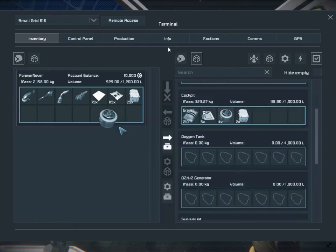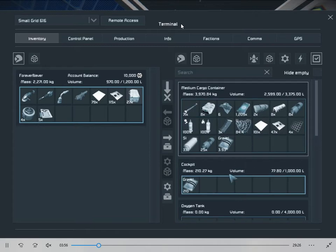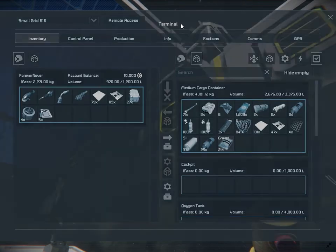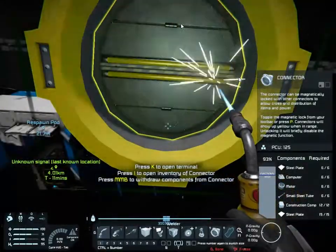You can get everything done with a small ship; you just have to really think about what you're doing and work around it. I do enjoy a challenge, and quite honestly, when they say space is hard mode, it doesn't feel that hard when I'm doing it.